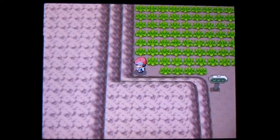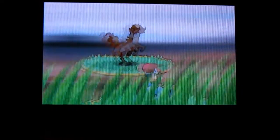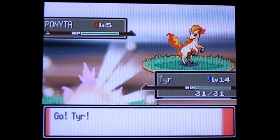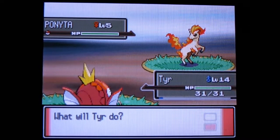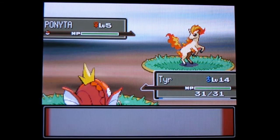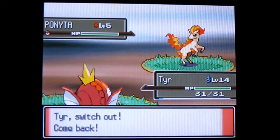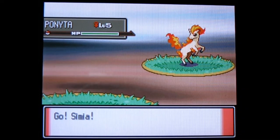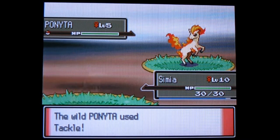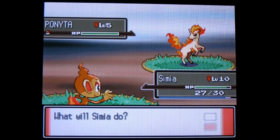It's a shortcut to Oreburgh. Ponyta - these are really good fire types you can catch here. I'm just going to fight this one because it's always good to get more XP. We'll give this experience to Simia because Simia is cool. It took me so long to train that Machop up to where it is.